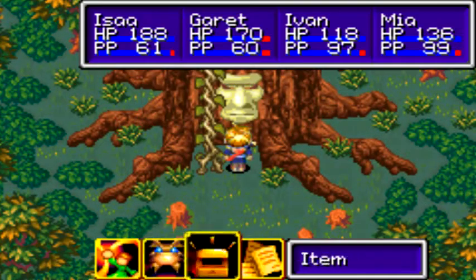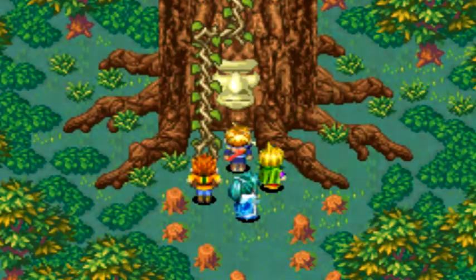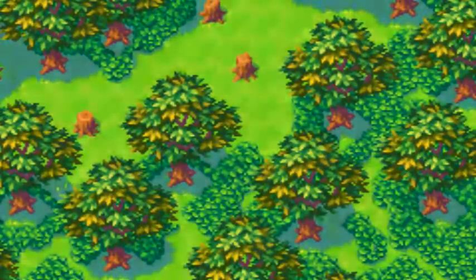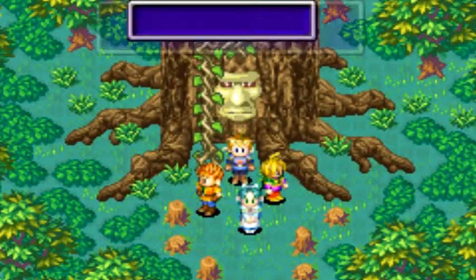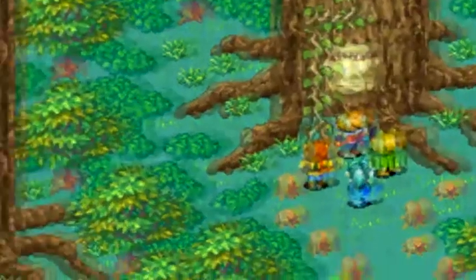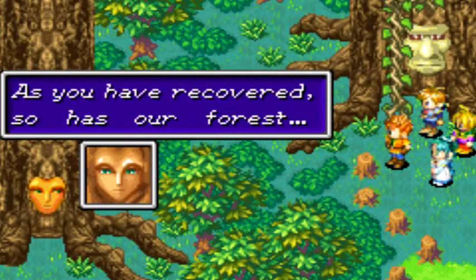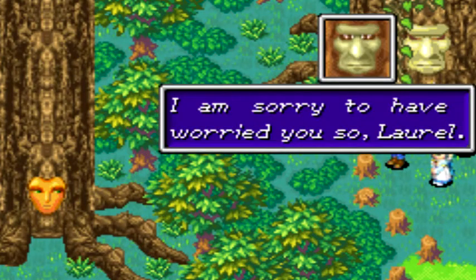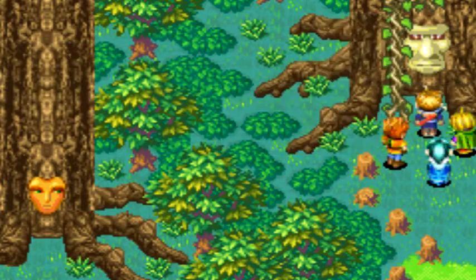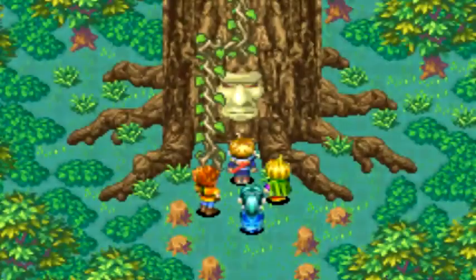So we talked to Tret, and we actually wanted to give him the Hermes Water. And he gets healed. He's good now! Yay! Sweet deal. The other tree's waking up — she's like, 'Tret, have you recovered?' Yes, we did. We wanted you to turn those people back — turn the people back from being trees, because they do not need to be tree people.